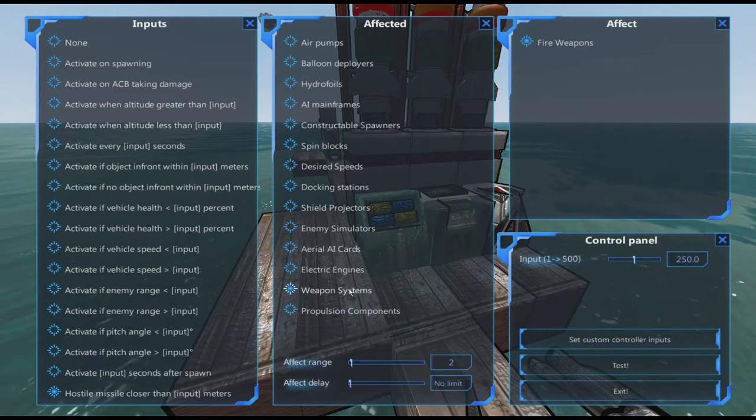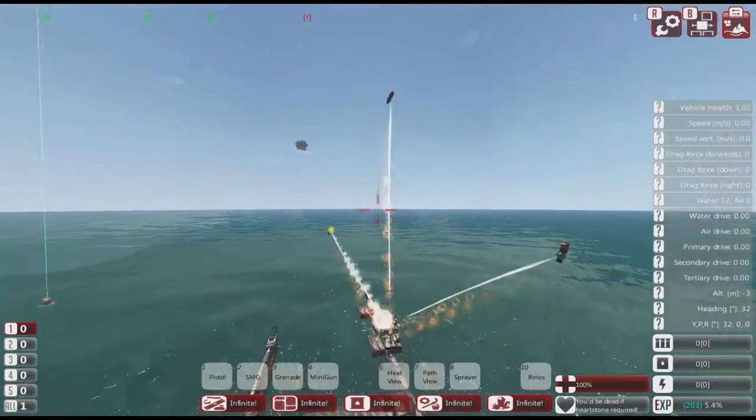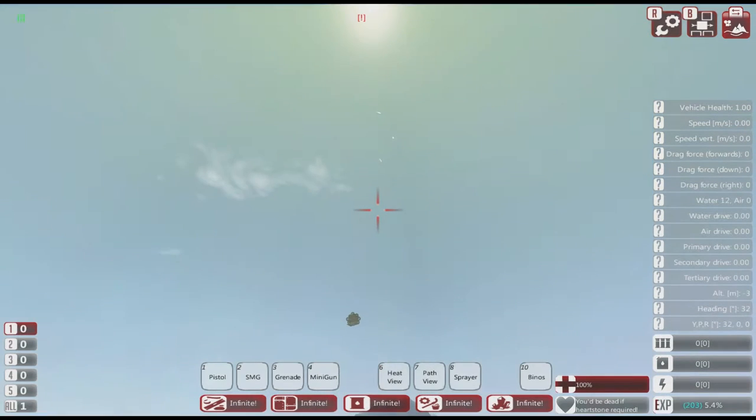Here I've got one set at minus 60, one at zero, and one at plus 60 — all angles compared to straight ahead. This only applies if you actually have an ejector module; without one, this has no effect. Now I'm going to use this control block which also has a new effect: 'fire weapons' under the affected settings. Weapon systems within a certain range can be set to fire — for example, when reaching a certain altitude or when there's something in front.